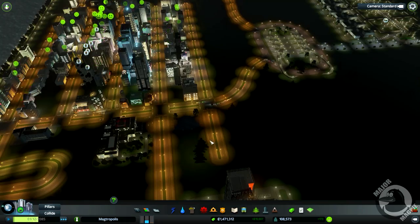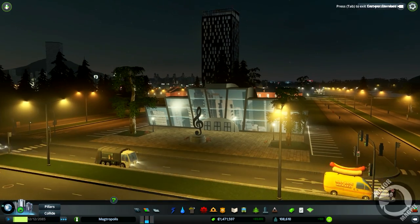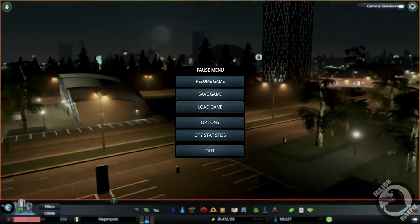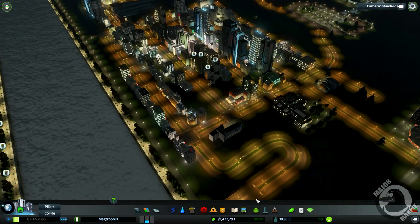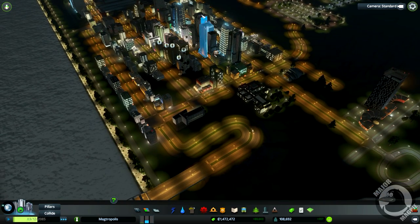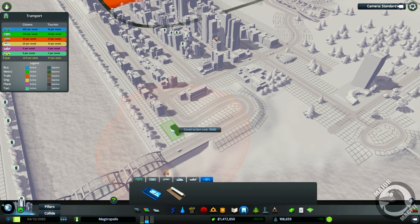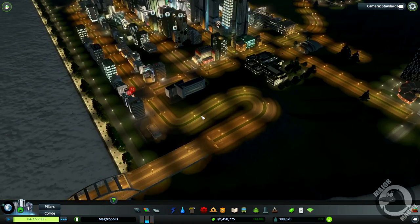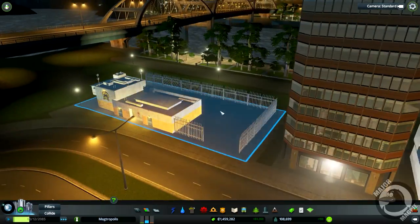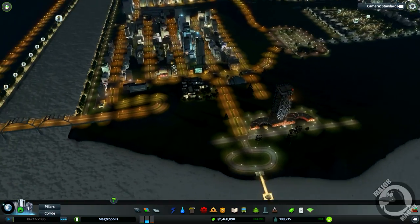Look at that little beastie. That's cool — it also counts as a university. So we've got two educational buildings. We are going to need elementary school — we're always under capacity in terms of elementary. Let's do another one. There. Boom.